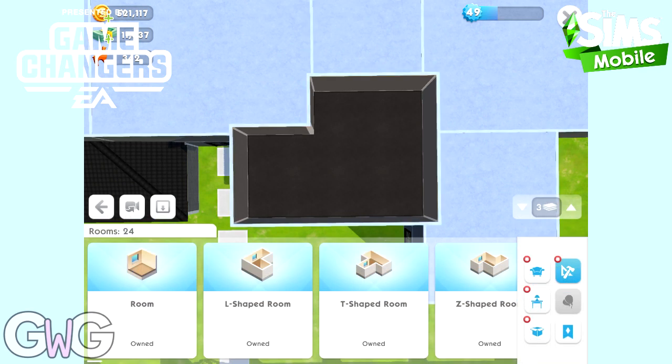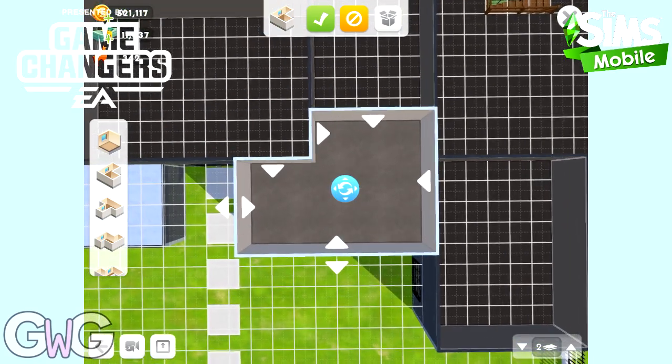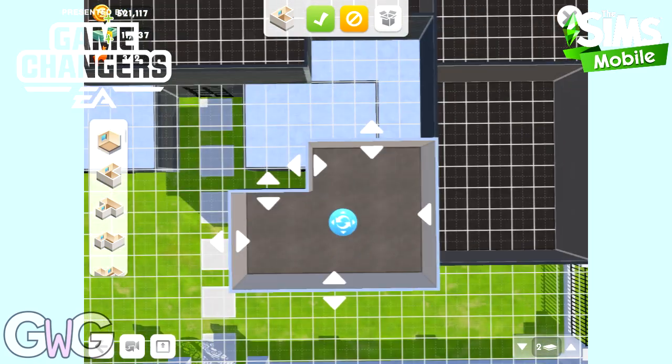It doesn't even matter if the room is full of items — you can still move it up and down floors. Or, like you can do with the ground floor, you can just move it to a different location on the same floor as well.